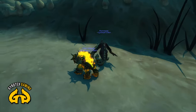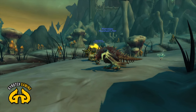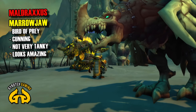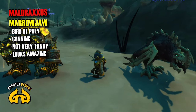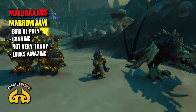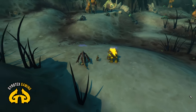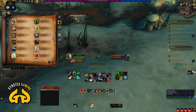This slowly brings us to Maldraxxus, the area where you will find the next bunch of pets. We start here with the absolutely mind-bogglingly amazing-looking Marrowjaw. Marrowjaw is a bird of prey — it is a named specific bird, but this model you can see all over Maldraxxus. It doesn't mean you have to hunt and tame specifically Marrowjaw; it will be right on your way as you're questing. It is close to the Seat of the Primus, and once you are in Maldraxxus questing through, there is no chance you'll miss it.